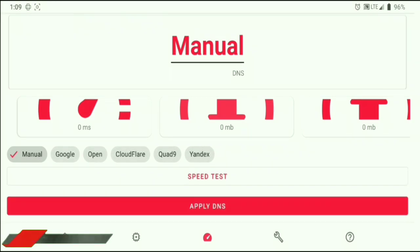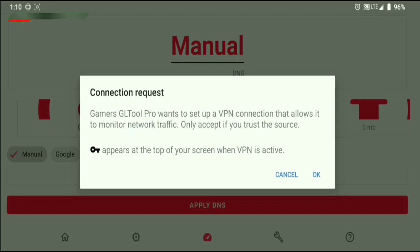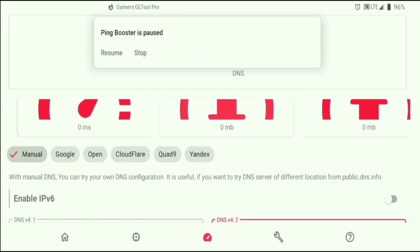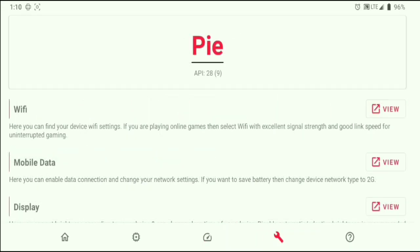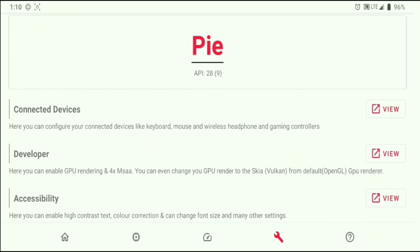If you scroll down, there will be 2 options — the top is a speed test and the bottom is to activate. The icons above: the left one is ping, the middle is download, and the right one is upload. If you activate it, a notification will appear — just give screen access then press OK. If the notification appears, it means the DNS you set is active. This DNS should not be left active for 24 hours — you must turn it off when you finish playing. You can turn off the DNS from the navigation bar where there is a 'Stop' button.